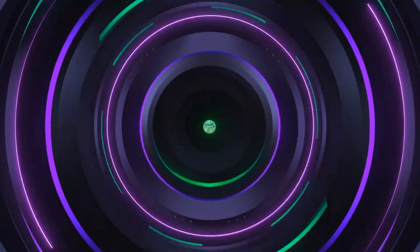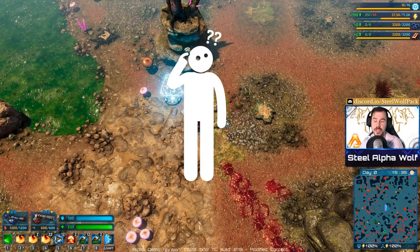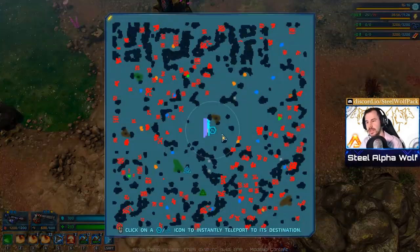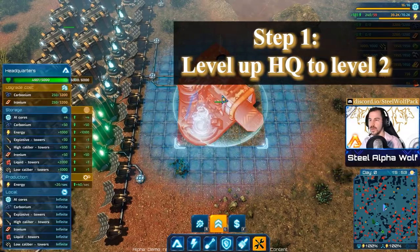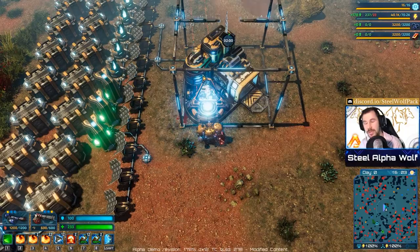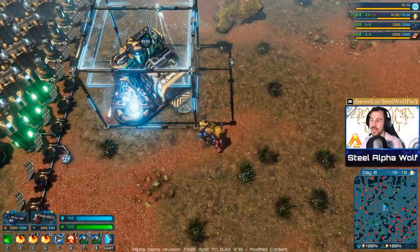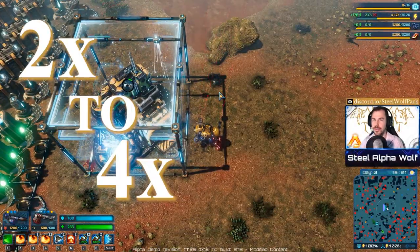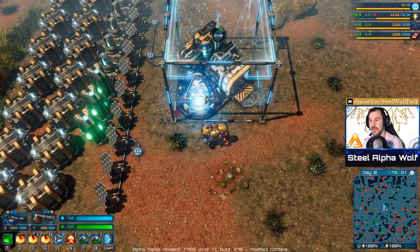Gas power is actually pretty simple to build in terms of infrastructure. The first thing you need to do is get the research, and to do that you have to level up your HQ to level 2. We're in sandbox mode so nothing will happen, but always remember that at the end of your headquarters upgrade a massive wave of enemies comes in — two to sometimes four times larger than a standard wave at that timing. If you barely survive the last wave, don't upgrade your HQ yet.